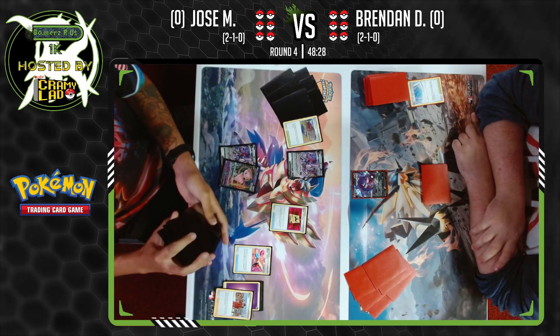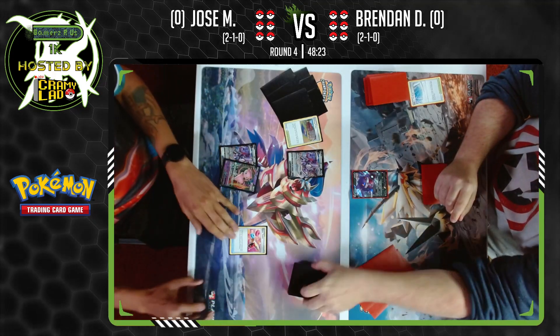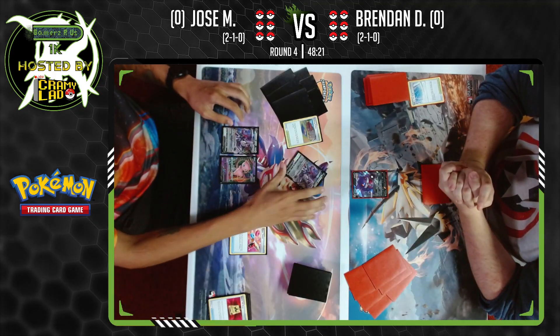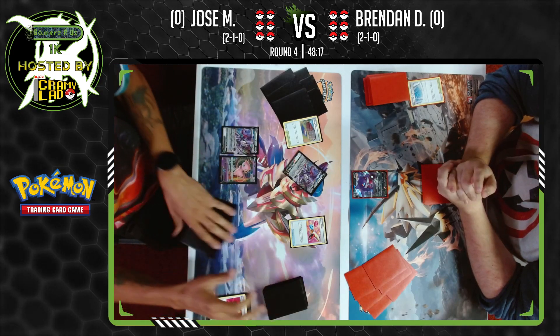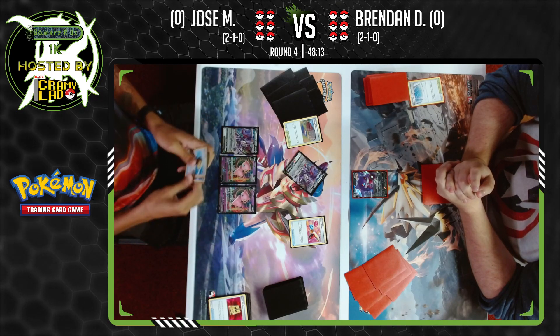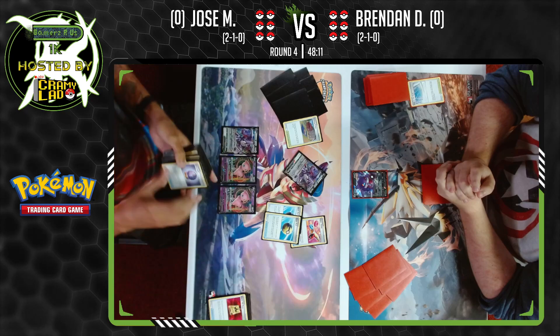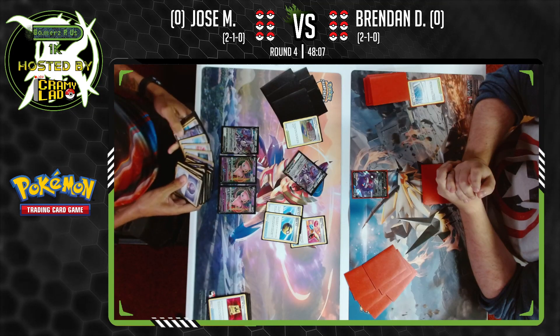Peony able to fix the bad situation Jose was almost in. Bumping that stadium, we now have three Fusion Strike Pokemon in play. Jose's hand is small. We've played the Power Tablet. We have no cards in hand, so we're going to Fusion Strike System for three cards.